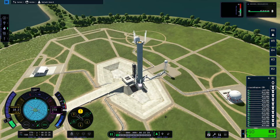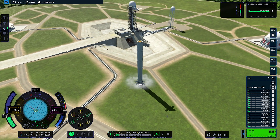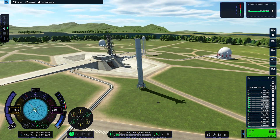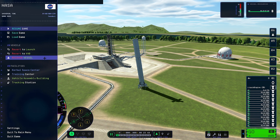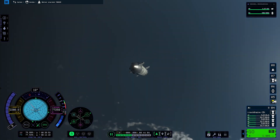A touchdown that literally made us jump. The booster just needs to calm itself down — I think that happens due to the landing gear being extremely soft. Let's just get it somewhat stable and recover the vessel before it tips over and I have to redo the whole boost back. That brings us closer to the meat and potatoes of this whole mission project.